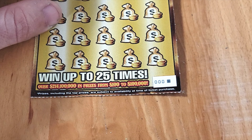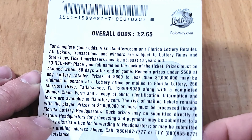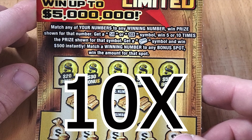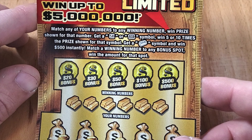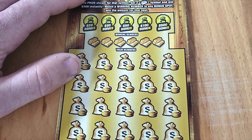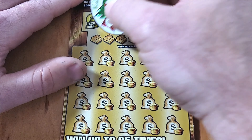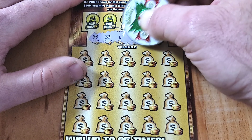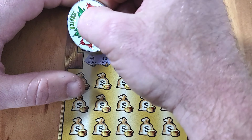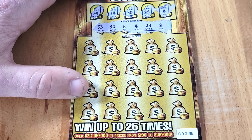Moving up to the $20 Gold Rush Limited — triple zero. Odds are one in 2.65, second best in Florida. Looking for a 5x for five times the prize, a 10x for ten times, or the gold bar for $500 instantly, plus bonus spots up top. Not going to symbol hunt, just go for matches. Looking for 33, 32, 6, 4, 23, 2. Can't find a bonus — very rare on these.